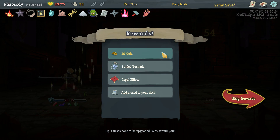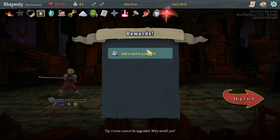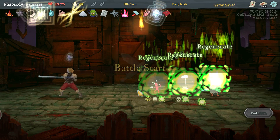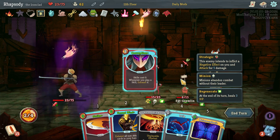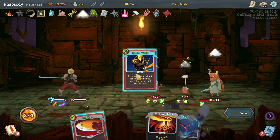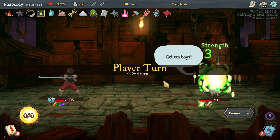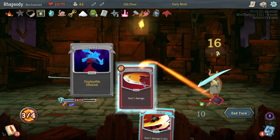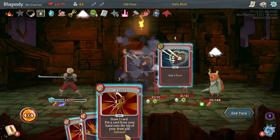That's lethal still, but it's getting worse and worse. Bottle Tornado — upon pickup, choose a Power Card; start combat with it in your opening hand. Sure, as well as the Regal Pillow — whenever you rest, heal an additional 15 HP. Also take the Second Wind there so that it can start burning out status and negative curses like that. By exhausting all of those, I can actually kill all of the summons this turn — that seems valuable. The Dazed in our deck is actually going to be a little bit of extra damage for us as well.